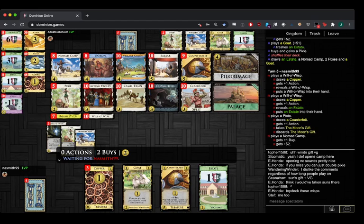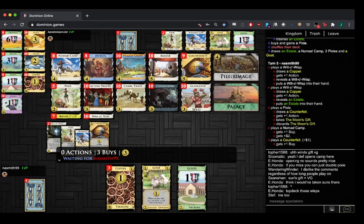Yeah, you Counterfeit the Goat. You can do that here because we have all the estates, but there's not really any benefit to keeping copper, gold, or Goat. If Goat would cost three you could consider it, so that bad Wisps don't draw it. But it costs two, so who cares?